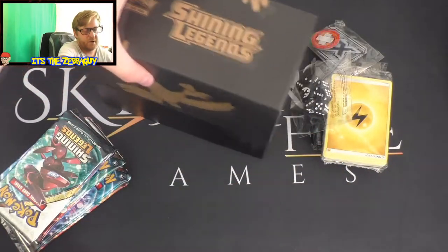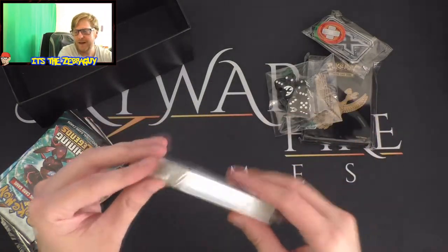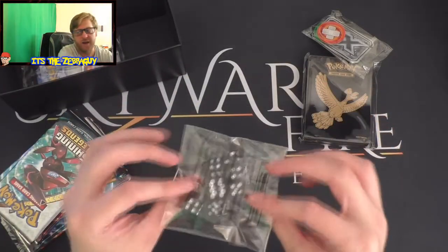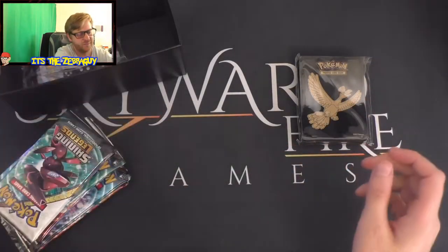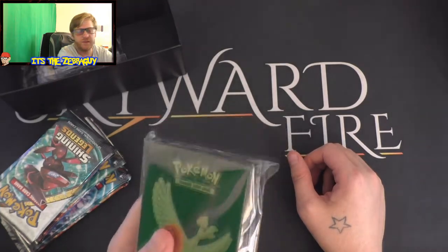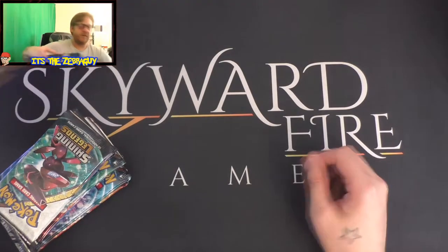So there's your box. You get a pack full of energies, pretty cool. You've got your die, dice, your damage counters and GX counter, and some Ho-Oh sleeves which we'll keep out just in case we need them. There we go, that box can be put aside.